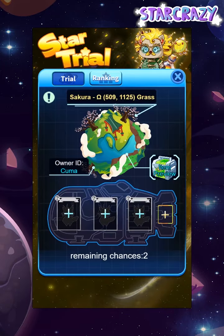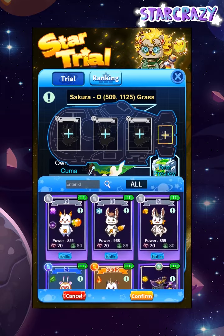As you can see, a planet will be selected at 16 UTC every day to be the PV battleground. You can have 3 chances each day to play PV battles. Find star trials in the universe to start your PV journey.